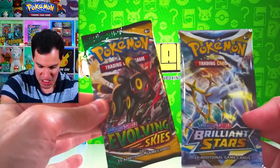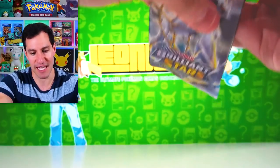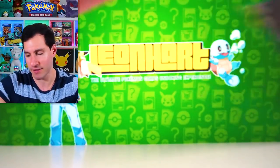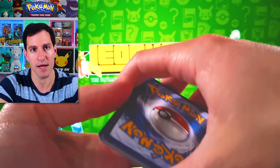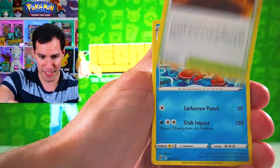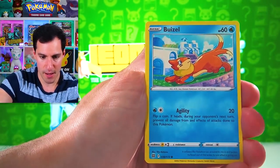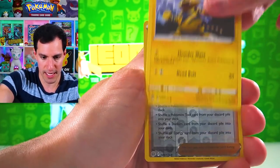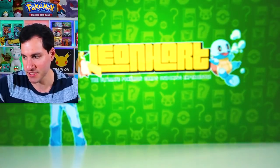Final two packs. We'll save Evolving Skies for last — it has Umbreon on the pack art. Brilliant Stars — last chance. Metal Energy. We got the Guesty Energy hit — only the second time today. We got Ultra Ball, Buizel, Mucha, Electivire, Roseanne, and a Lapras. Search continues for the big pulls.